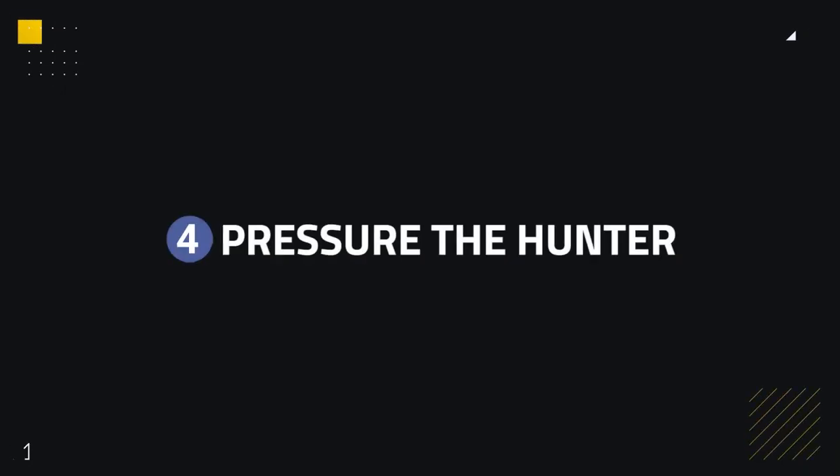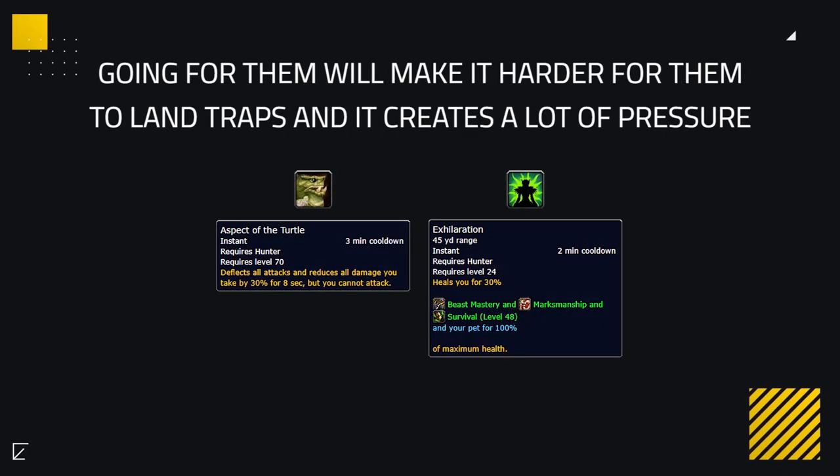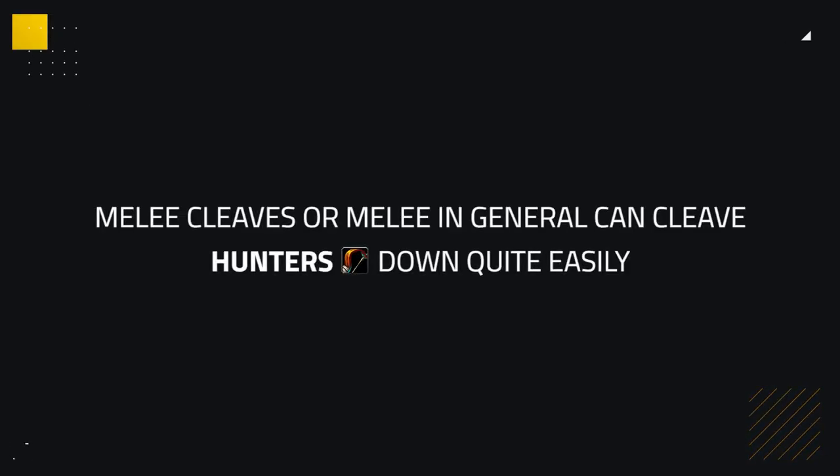Hunters are also quite a squishy class, so it can be a good idea to pressure the hunter when they are playing overly aggressive. By going on them, you can make it harder for them to trap as well as create a lot of pressure. Being squishy with only two big defensive cooldowns — Aspect of the Turtle and Exhilaration — as melee cleaves or melee players in general, hunters are very vulnerable and can be cleaved down quite easily, especially along with their pets.